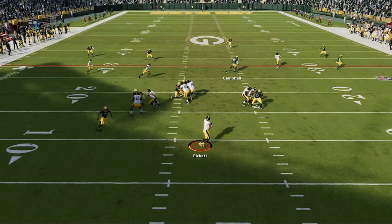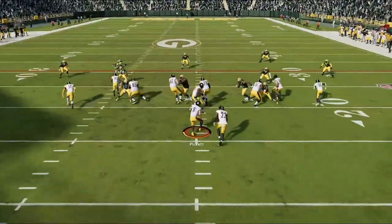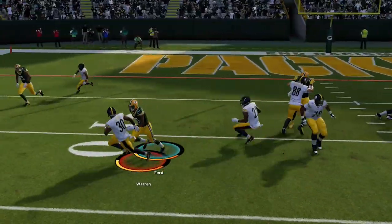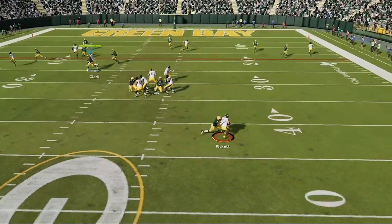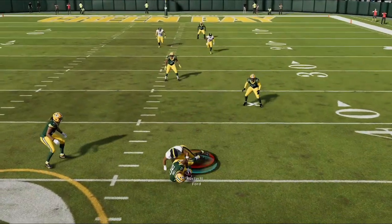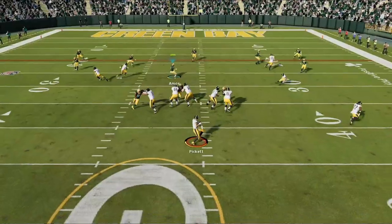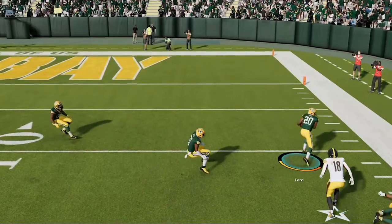This video is sponsored by DraftKings. This brand new defense literally has no weaknesses — it shuts down the run, gets instant sacks, and gets tons of interceptions all game. So if you want to see what brand new defense I'm using to get results like this, stick around after the intro.